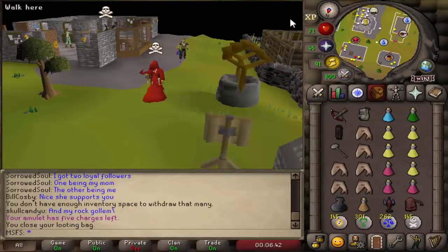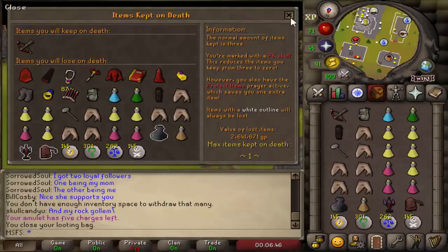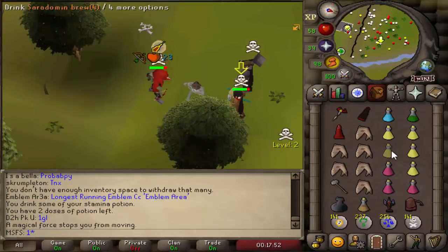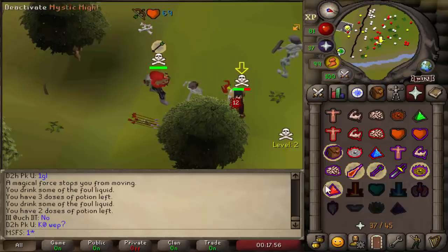We are basically pking with our entire bank right now, which is worth around just over seven mil, maybe eight million supplies. If we die and protect item we lose 2.6 mil, so we are risking pretty much the whole series on this. If you guys enjoy, hit that like button and subscribe if you aren't already.